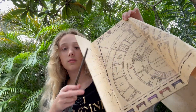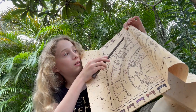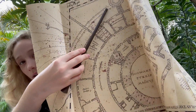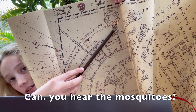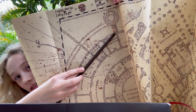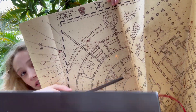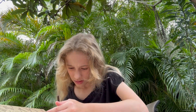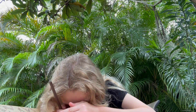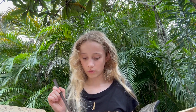You have to press 'Solemnly swear that I am up to no good,' and then you press on each of the names. Let's say we want to see Snape — he's coming from here. They try to make it look like footprints, but it really only works in the dark. So we have Dumbledore, Harry, Hermione, Ron, and Snape.